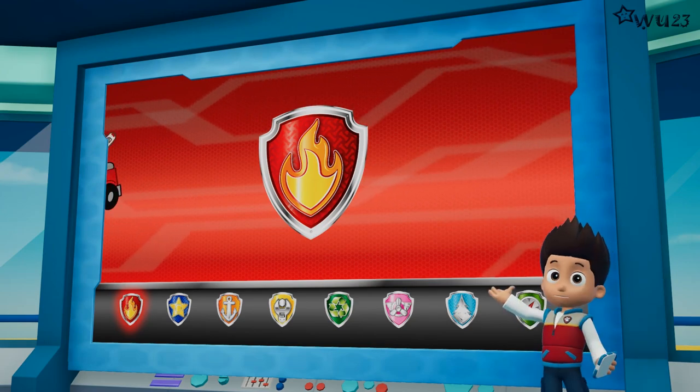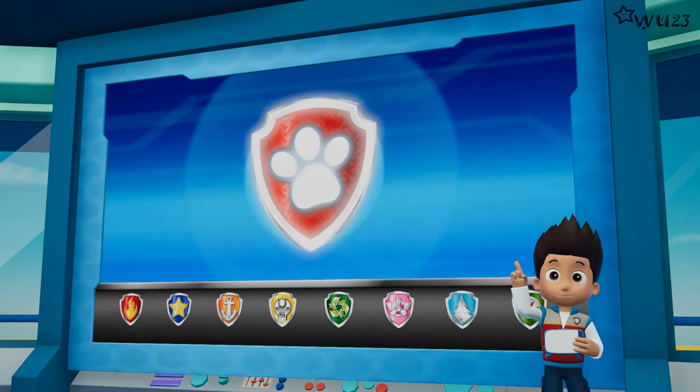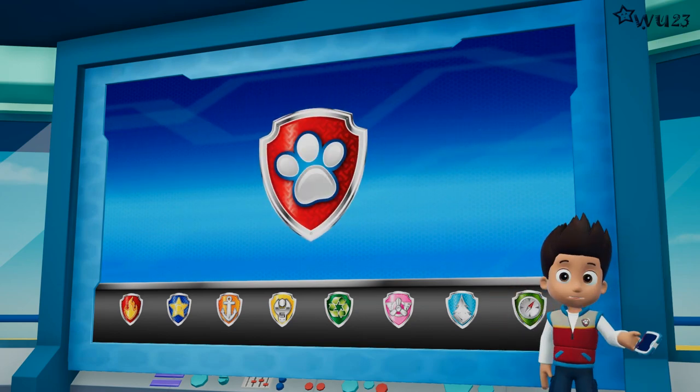Marshall can use his ladder to lend Rocky a paw and help him get to the bridge. All right, PAW Patrol is on a roll!